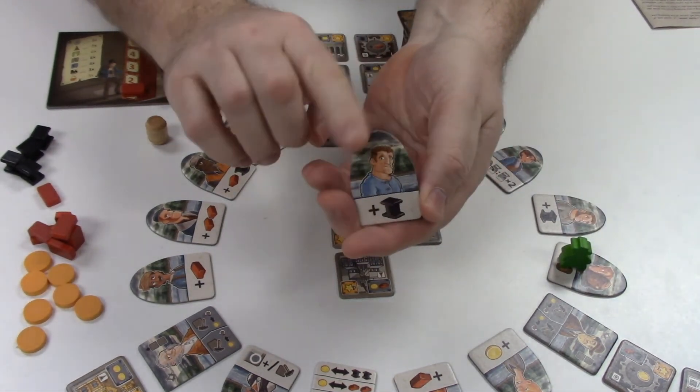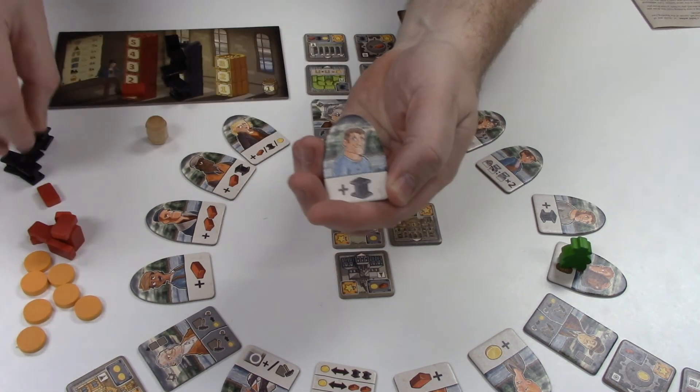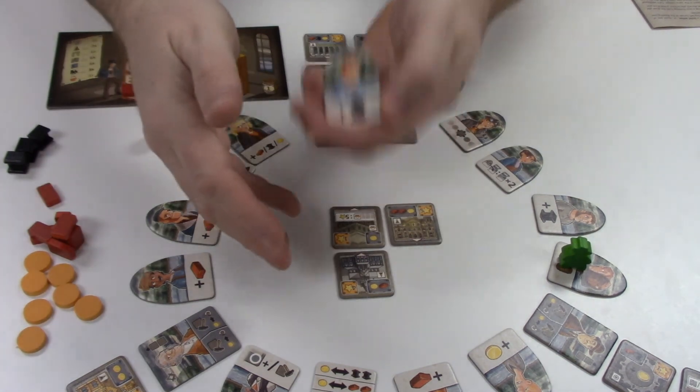When we land on one of these rounded tiles called contracts, we're going to take an action or a resource depending on what's on the tile. For example, this tile — let's just take an iron and add it to our warehouse. Iron is one of the resources we'll need to build buildings.